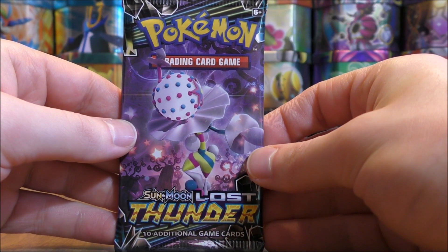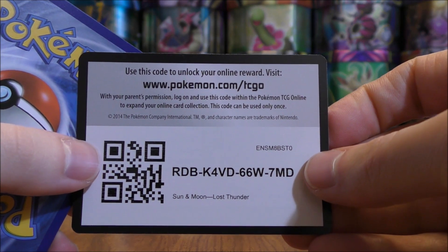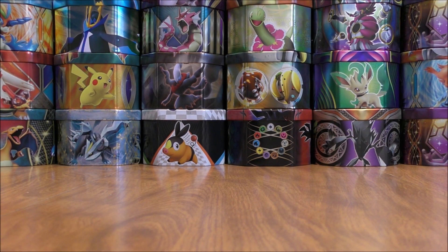Hoping to pull a Blacephalon GX from this Lost Thunder booster pack — definitely a possibility. There are some very good rare holo cards in the set as well: Jumpluff, Giratina, and Naganadel. I'd still like to build a Blacephalon GX Naganadel deck. Would have to use all the GX copies of Blacephalon to get that deck together — I believe I have two regular GX, one Full Art, and one GX Rainbow Rare.